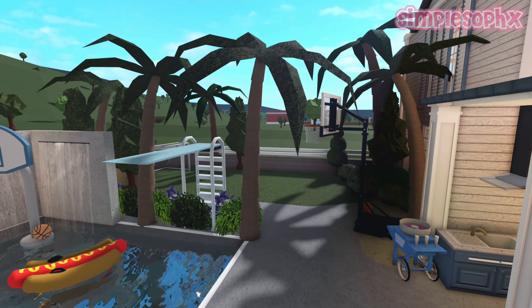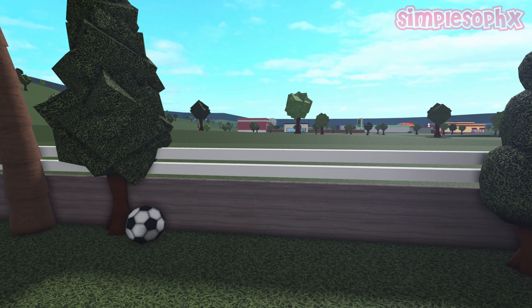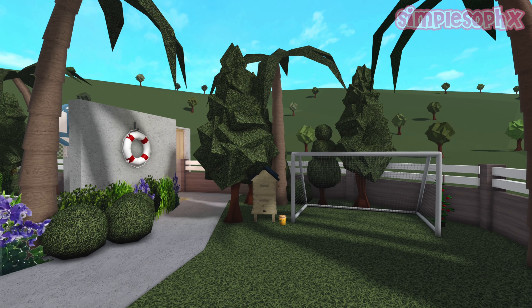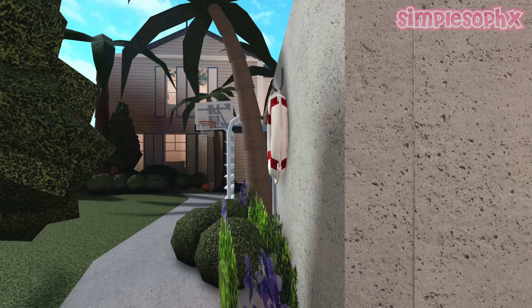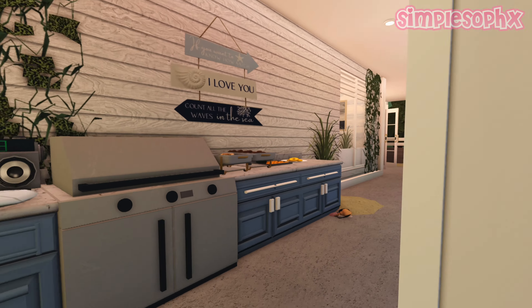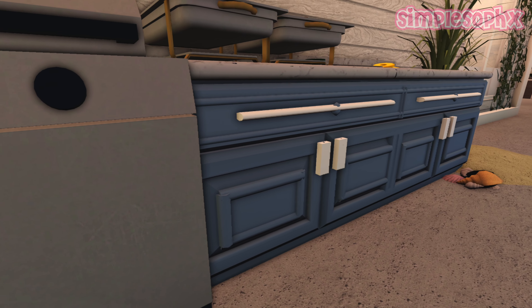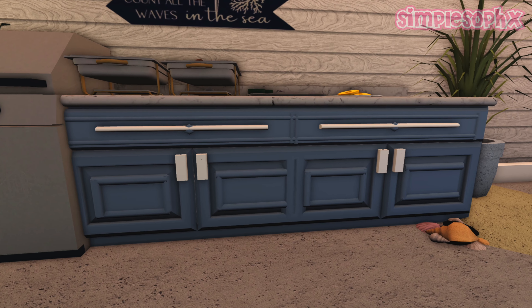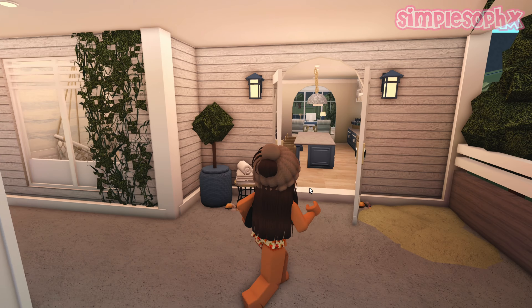Over here there's another custom fence. Throughout the build you'll notice a lot of custom furniture, as I really love it and it lets you be creative. These counters have got some structural items on them — you can see these little rod things — which adds a nice touch.